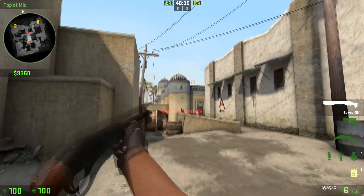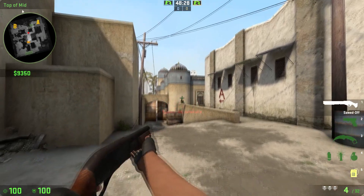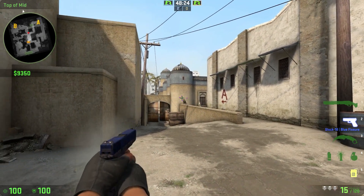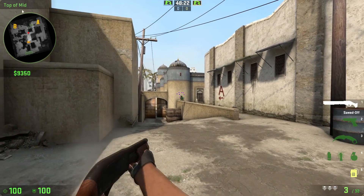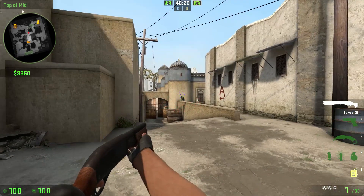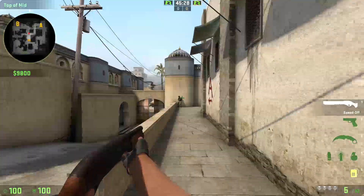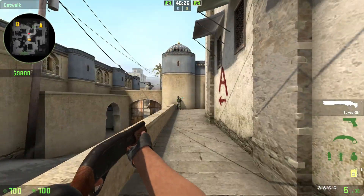With the Sawed Off, your pellets disappear after 750 units, meaning long range kills are out of the question. Pulling out a pistol in a long range situation is your best option. Just for reference, 750 units is about the length of catwalk on Dust 2.